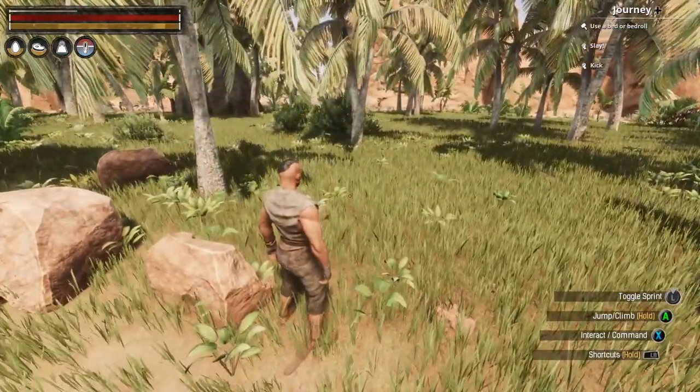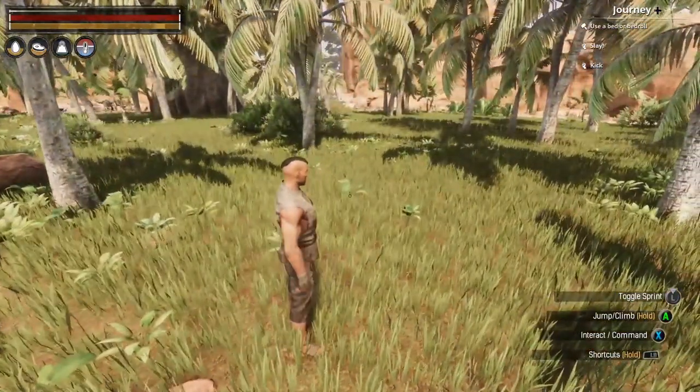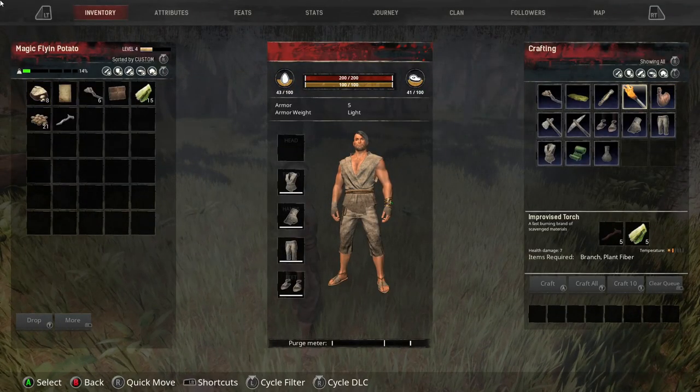As you can see up in the top right corner of the journey, we want to make a bedroll. So go over to the menu button and scroll over to it.